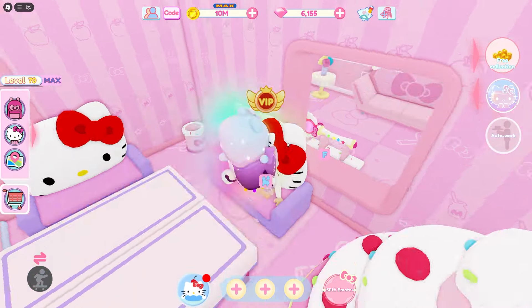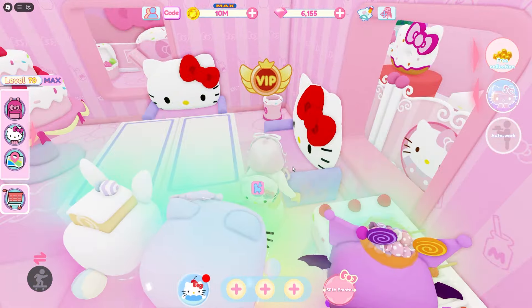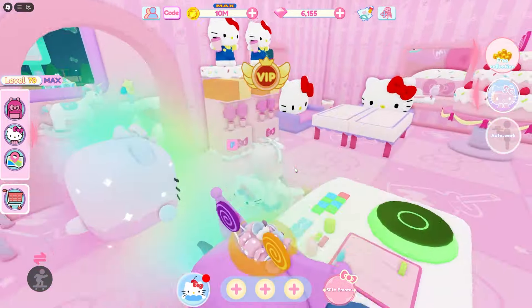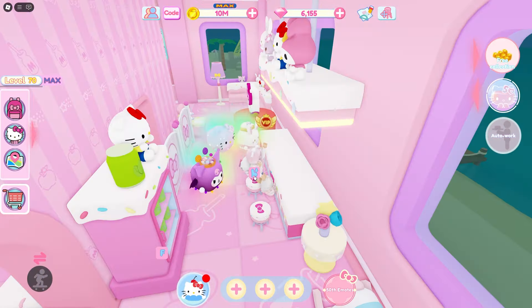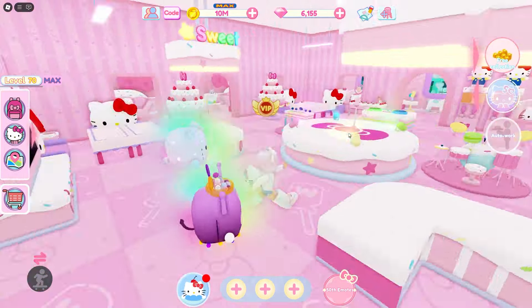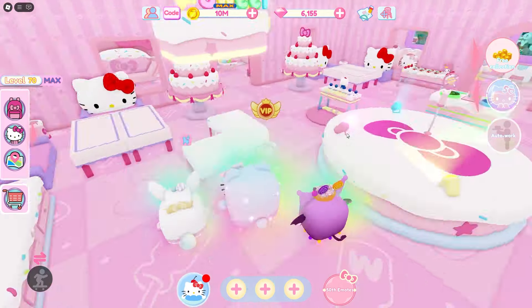All of this is interactable only by players, so our customers cannot sit down on these Hello Kitty couches sadly. I wish they could because they're so cute, but they can't sit on these ones either. They don't even have tables and they also can't sit down at the counters. So none of my customers can actually come up on this floor — I want to change that.